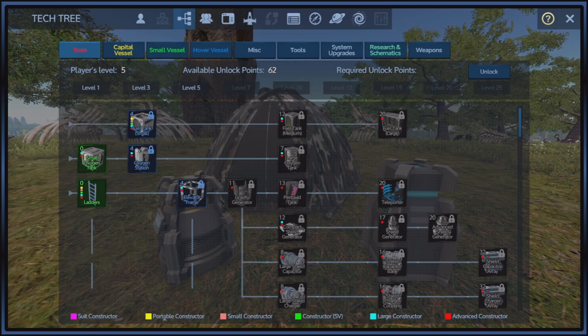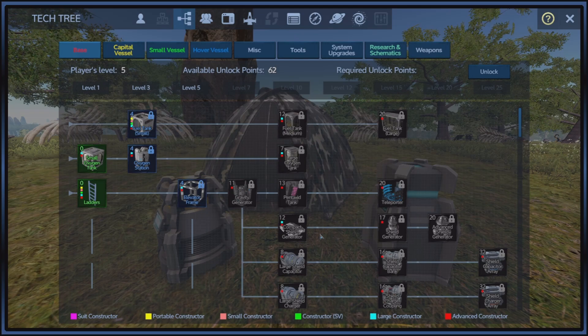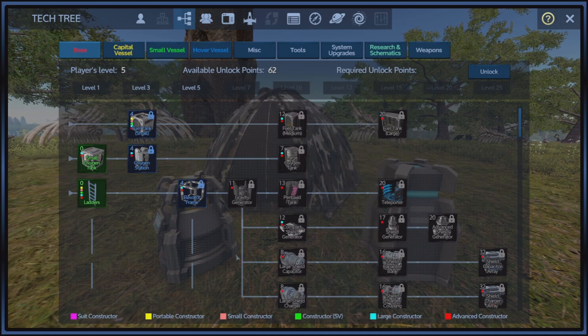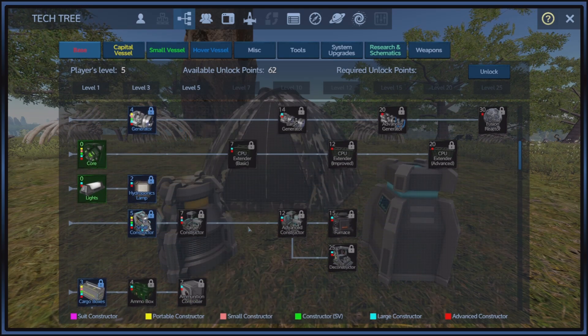The pink is suit constructor, yellow is portable, the flashy color is small constructor, then SV, large, and advanced. If you notice, a lot of this base stuff is going to need an advanced constructor, or at the very least, a large one.